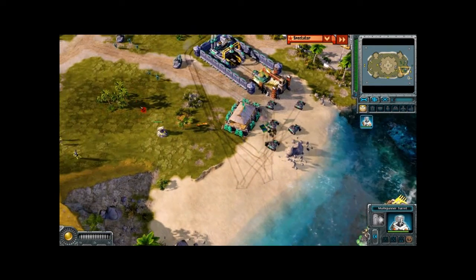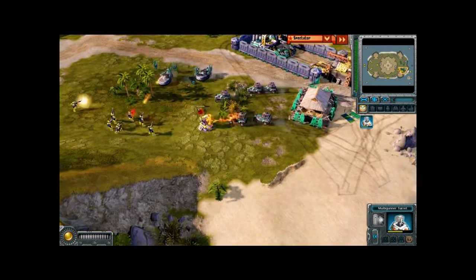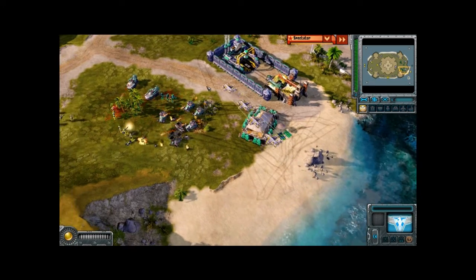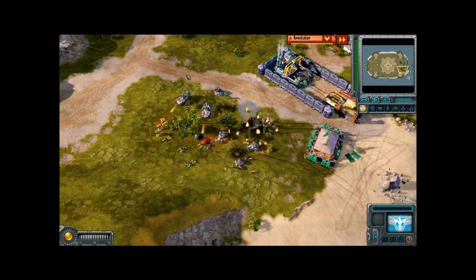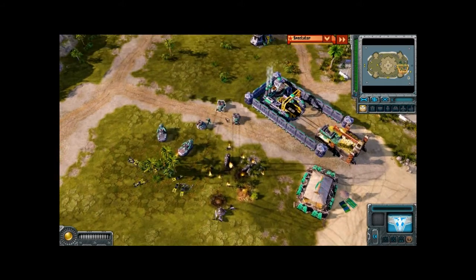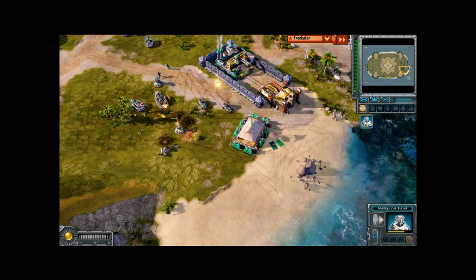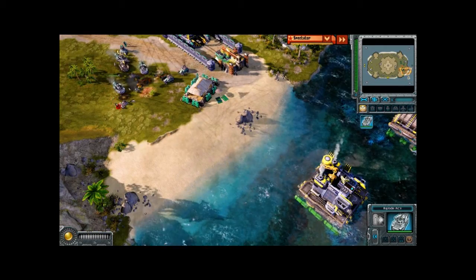Mally has finally built a multi-gunner turret, so we're going to see a bit of a battle here. I think we're going to see some vindicator bombers come in — and yes they will. Technique very nicely handled all of the peacekeepers without a problem. However, Technique did lose two multi-gunner IFVs during that process, and Mally puts up yet another multi-gunner turret. Mally lost one vindicator bomber during that exchange.